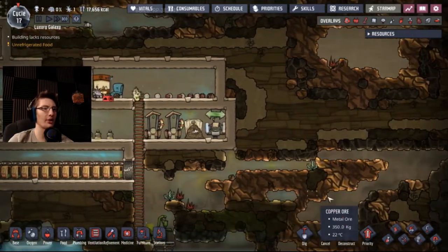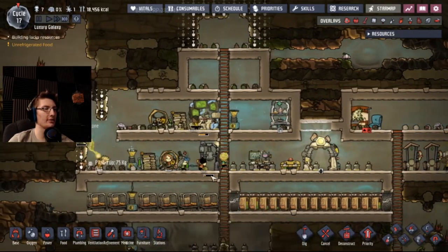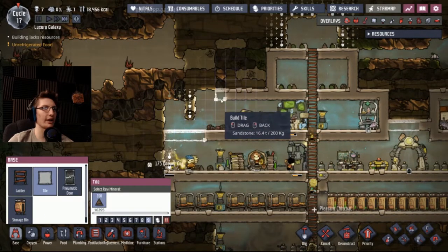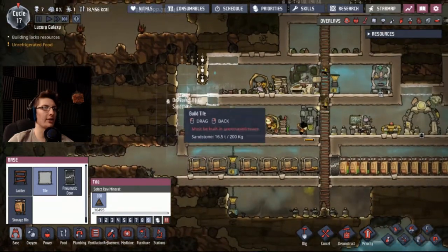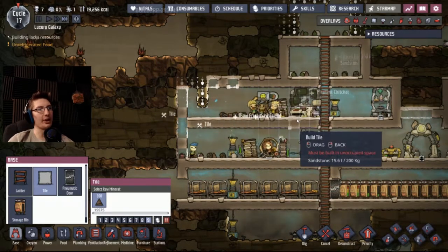What was I doing? Oh, I was gonna go over here and get some of that sweet sweet copper in a little bit. Now I'm going to take this tile, shoot it across there like that, shoot that across there like that, go down, go up. Starting to fix the aesthetic in this place a little bit.